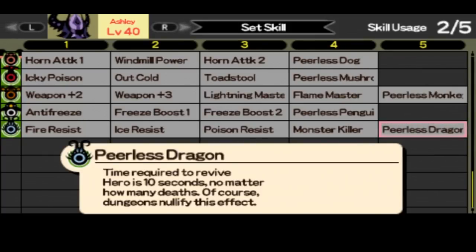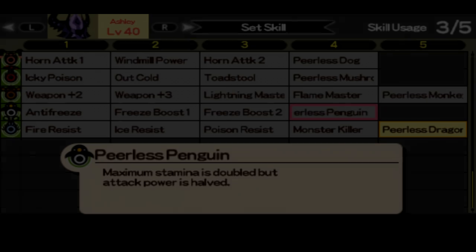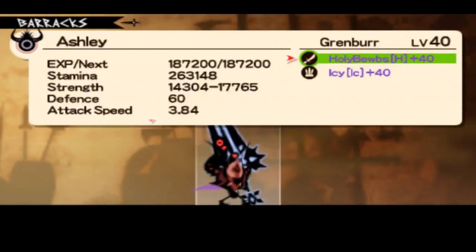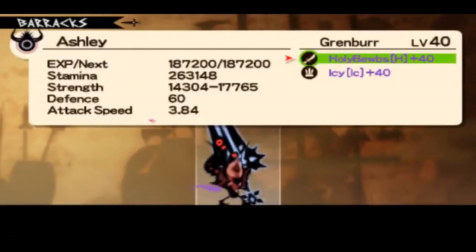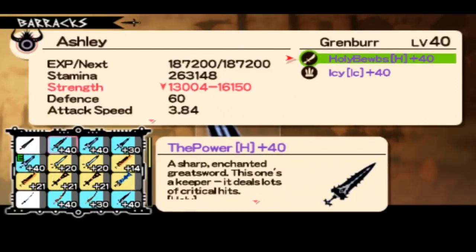Peerless Dragon is a really recommended set skill if you want to play versus and you know you will die a lot — you should equip Peerless Dragon almost every time, because it lets your hero respawn every 10 seconds. I picked Peerless Penguin here and my attack speed was halved instead of my damage — it's kind of a bug. Overall, I really like the set skills damage plus; it doesn't show up on this screen but it worked in game.